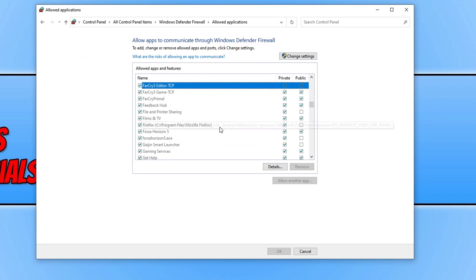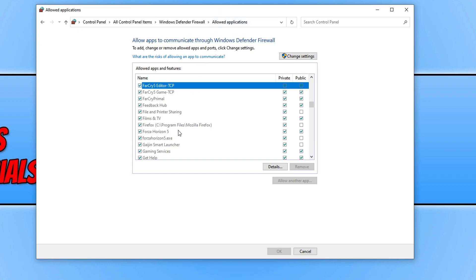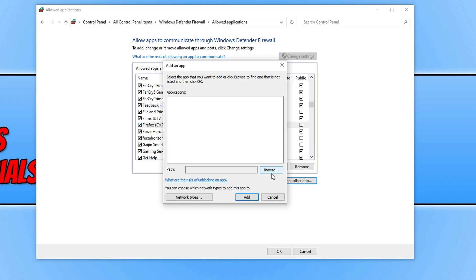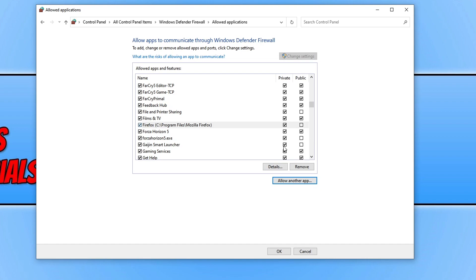Scroll down and find Forza Horizon 5. As you can see, Forza Horizon 5 is listed here with a tick under Private for both Forza Horizon 5 and Forza Horizon 5.exe. If you do not have ticks next to Forza Horizon 5, click on Change Settings and then tick the boxes. If the game is missing from the list, click Allow Another App, then Browse, find the Forza Horizon 5.exe, and add it to the firewall exception list. Once added, tick the boxes to give it internet access. If using a third-party firewall, ensure Forza Horizon 5 is not being blocked.